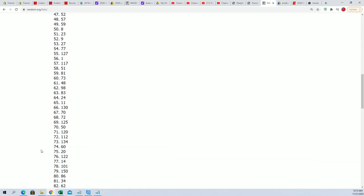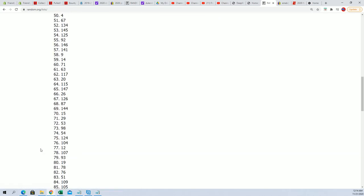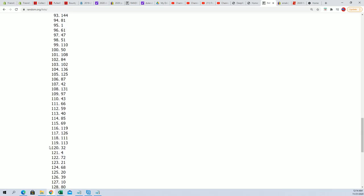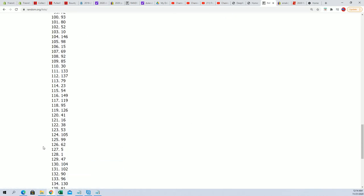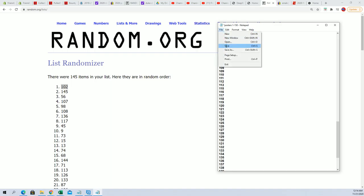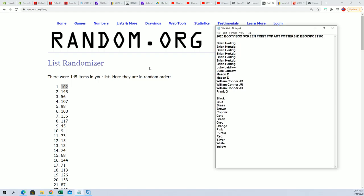Counting through: two, three, four, five, six, and seven. So we're doing poster tube 102 — that's the one we're going to do.